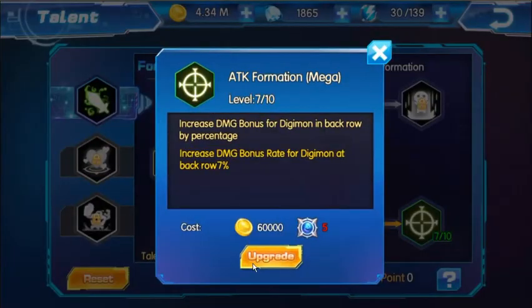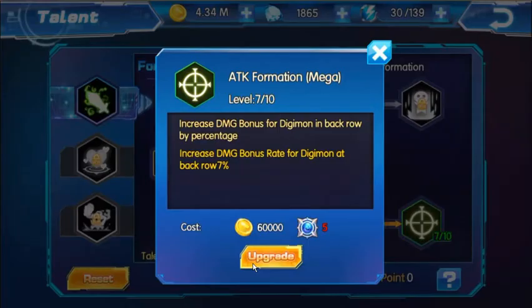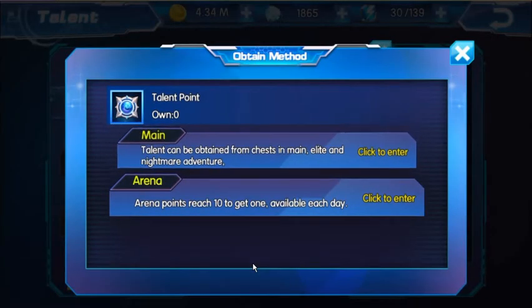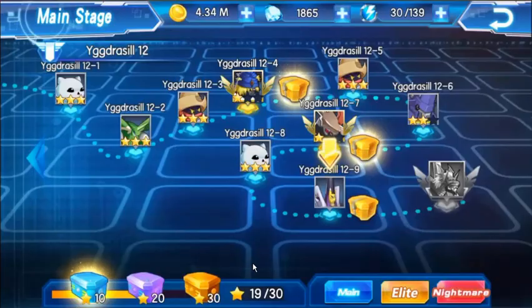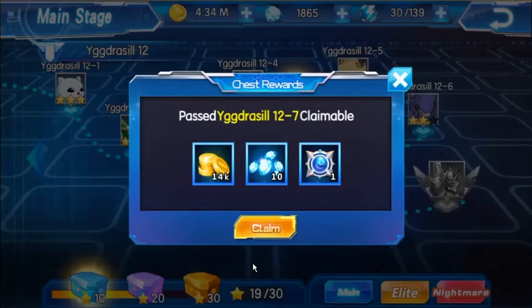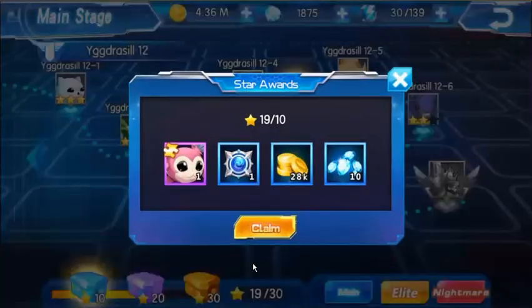To get more talent points, once you run out, just click on upgrade and it will show you where to get them. You get them in the main instances for completing the challenges — the rewards. You can claim them from there, and we just got one.